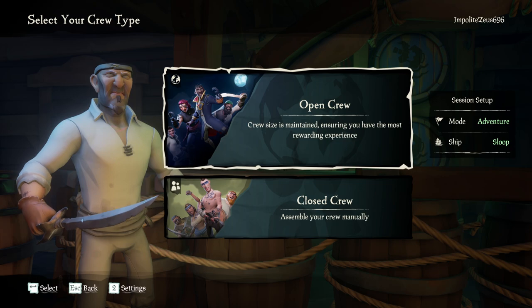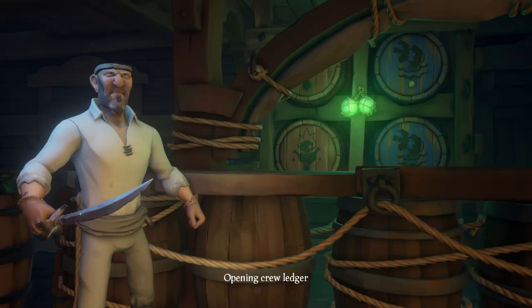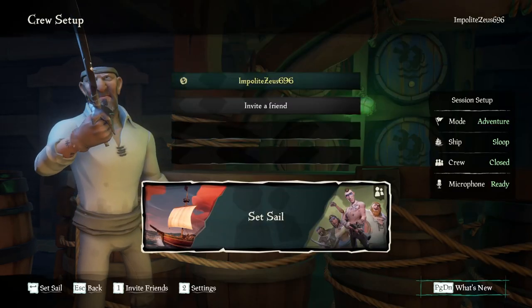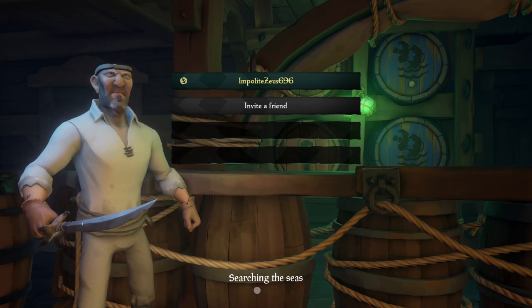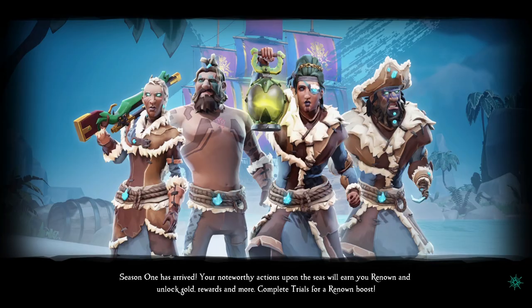You will also have the choice of open crew, which means you will be sailing with strangers, or closed, which means you sail alone or with those you invite. My advice would be to start on a closed crew and select the sloop. The sloop is an incredible starter ship for learning. While the brig and galleon are larger, they're harder to maneuver and require more people to sail. The sloop is also the ship you were just on during the maiden voyage, so you're already a little familiar with it.